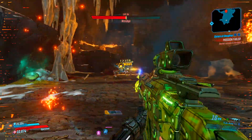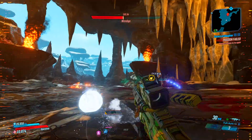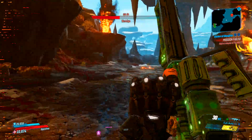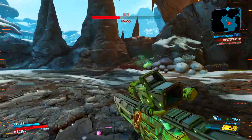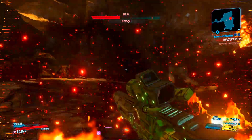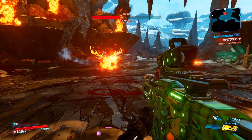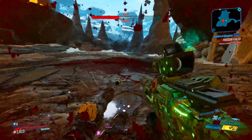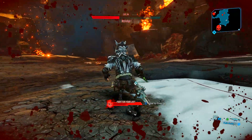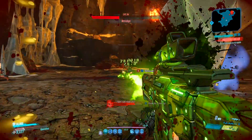If he does jump up on a ledge, his critical hit spot will be available — it's his lower stomach, which is all open for you to shoot. For tips going into this farm: the Windigo is a fire enemy, meaning he resists fire. He does have a red health bar, and fire is normally best against red bars, but since we can't use fire we'll have to use the second best thing, which is corrosive. You can also use Cryo to slow down the Windigo.